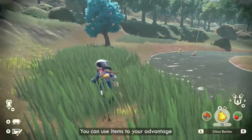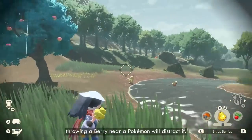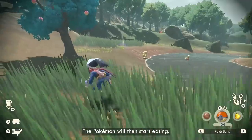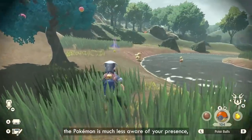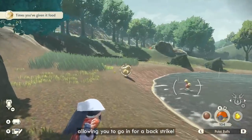You can use items to your advantage when catching wild Pokémon. For example, throwing a berry near a Pokémon will distract it. The Pokémon will then start eating. While eating, the Pokémon is much less aware of your presence, allowing you to go in for a backstroke.